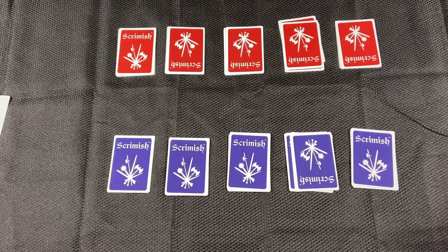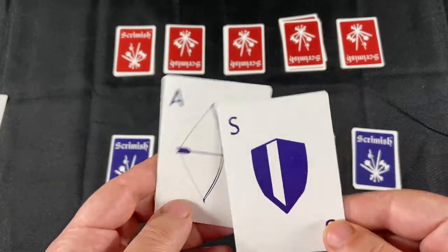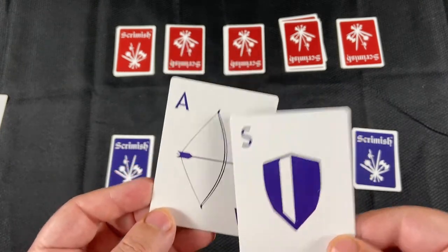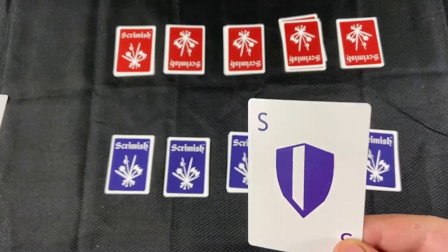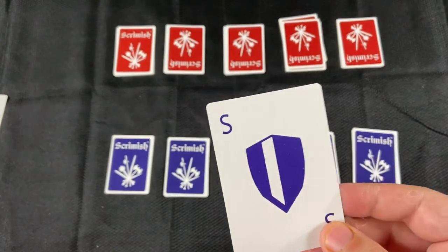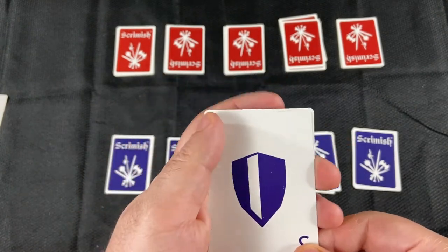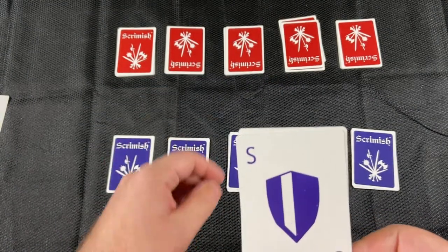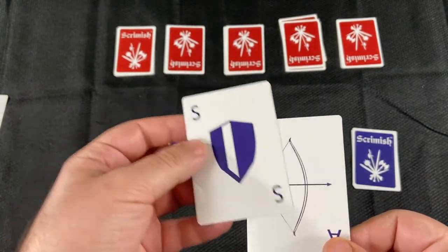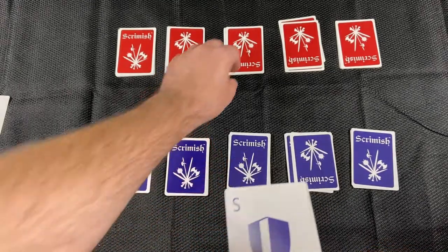There are two special cards: the archer and the shield. Archer cards always succeed in every attack that they do — it doesn't matter what the number is — unless they're attacking a shield card. A shield card is always going to be able to stop an attack, but if it is attacked by another card, it will force the other card to get discarded along with it. So it doesn't matter what the number is, it will force the other card to get discarded.